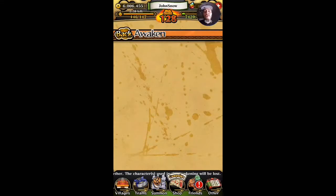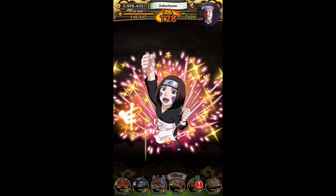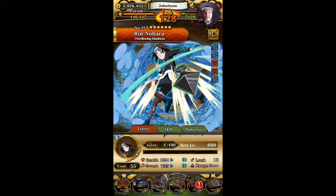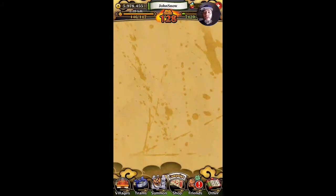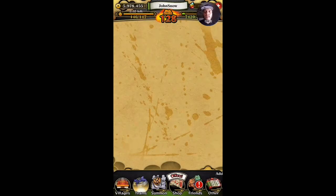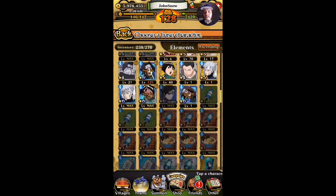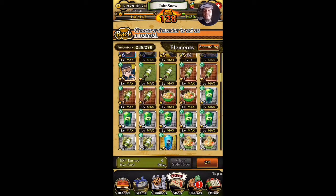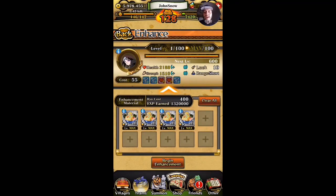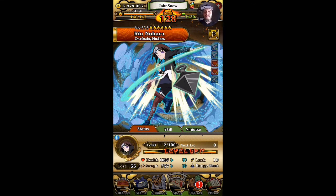Here we go, we're going to see what her six star version looks like, fully level her up and discuss the improvements. This is my favorite part — I love awakening these units. Look at that picture, awesome! So we're going to go back to team, go to enhancements, and find her. Luckily I found Ramen earlier in the day. It takes four four-star Ramens to fully max her out — yes it does. Leveling her up now — success!